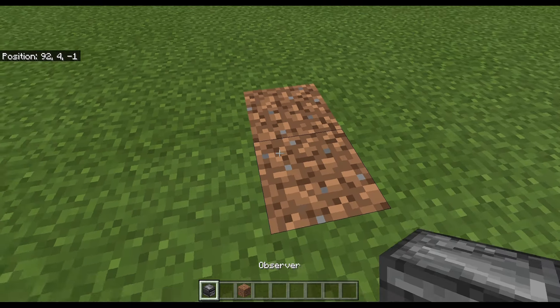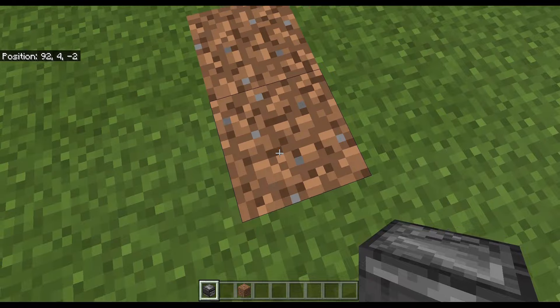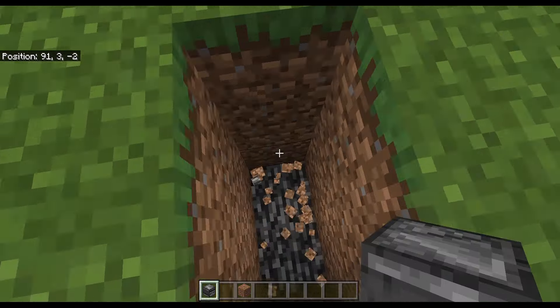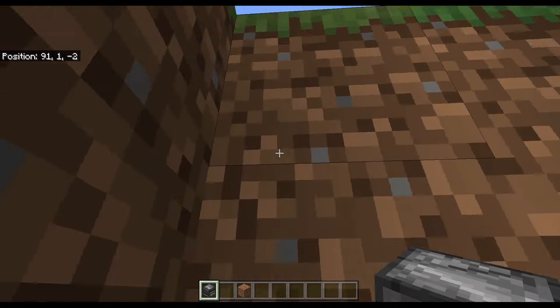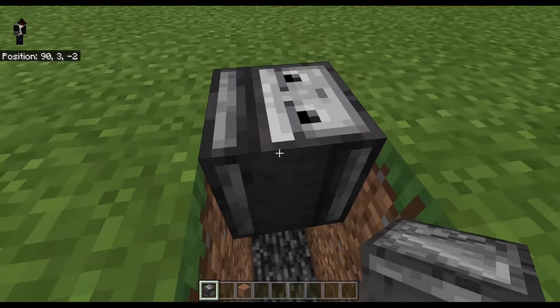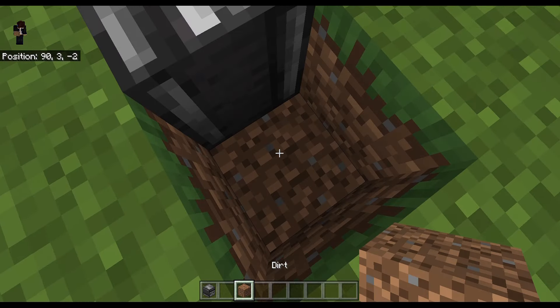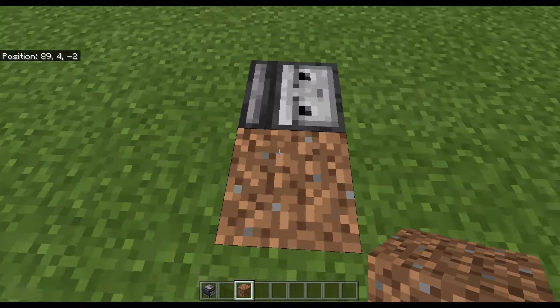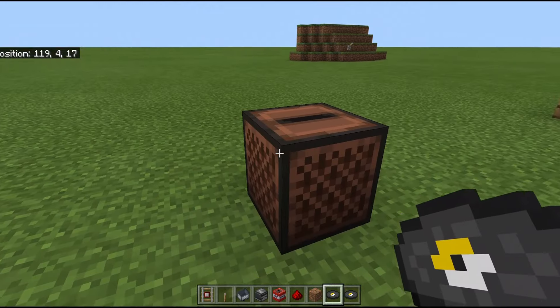When placing your observer in the correct spot, I would dig down 3 blocks down and 2 blocks wide. Then you can go inside the hole, place the observer up like this, because the face will actually be up at the front. Then you can just cover this up by going up the second tunnel, and your observer is ready to go.